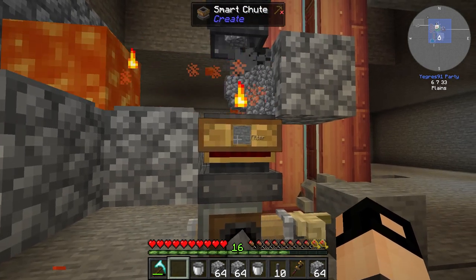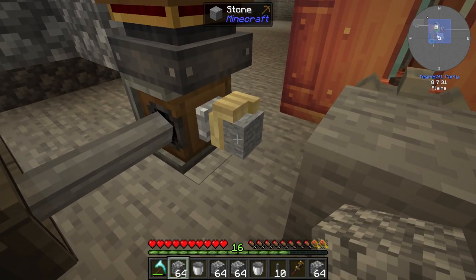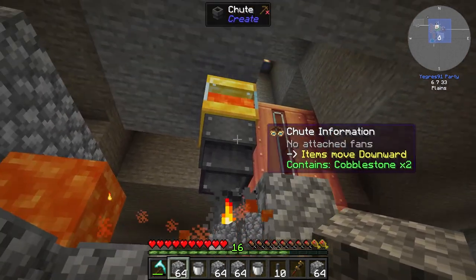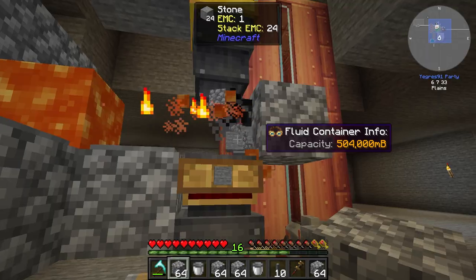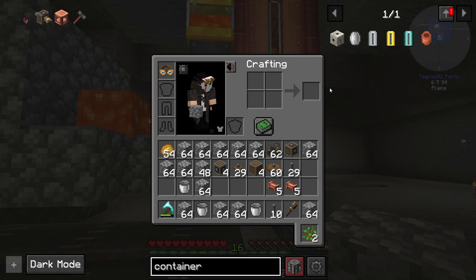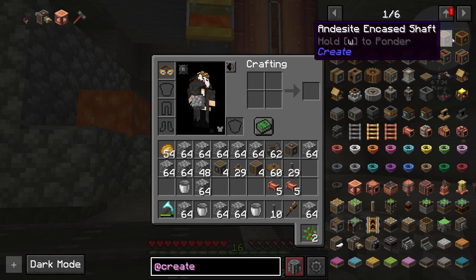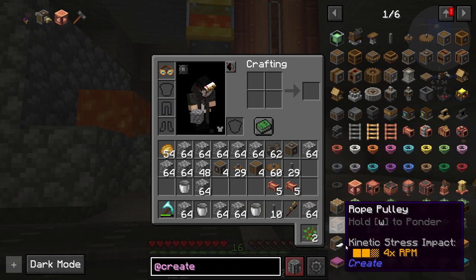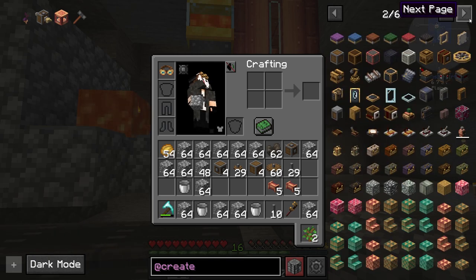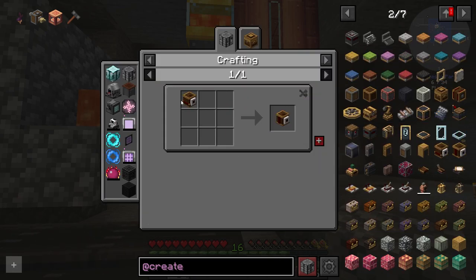Cobble is smelted into stone. This thing now has stone — I'm just thinking it might lag a lot. There's a box in Create mode that lets you control how many items you have in it and creates a redstone signal. This is the one — stockpile switch.